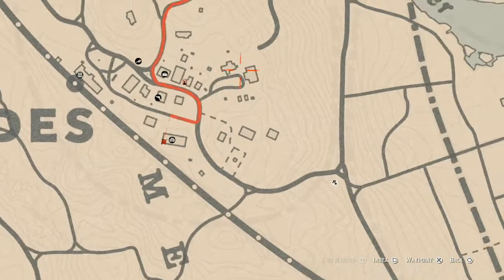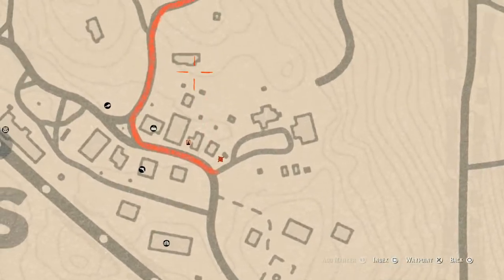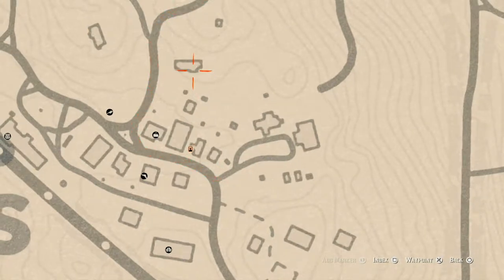There are a couple of tarot cards over here: one is here and that is a Six of Cups, and there's one inside this little room which is a Nine of Pinnacles.